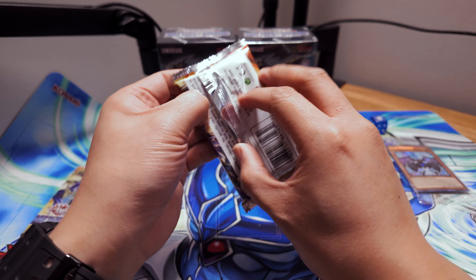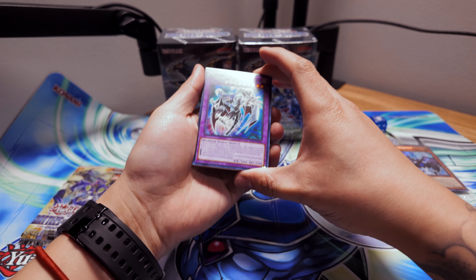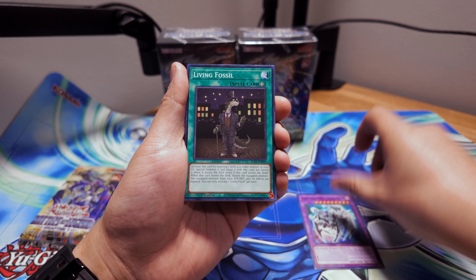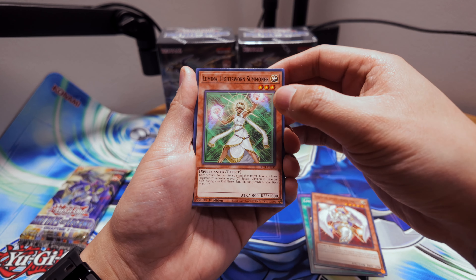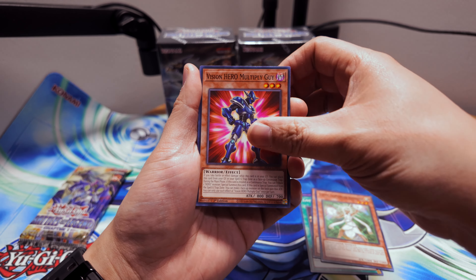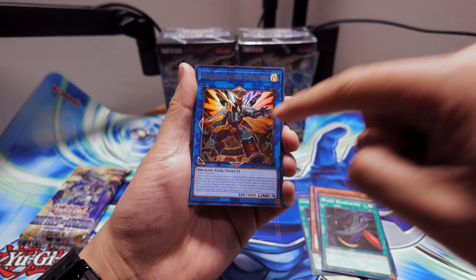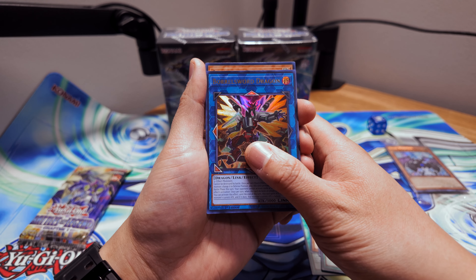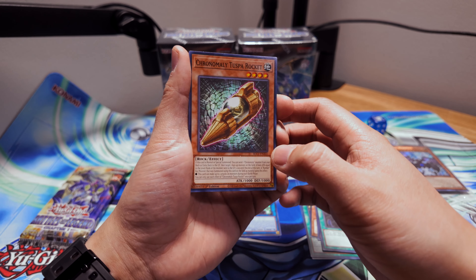Here we go with Battles of Legend Chapter One — let's crack these open. We got Elemental Hero Chaos Neos, pretty cool. Living Fossil, pretty cool reprint. We got Celestia, Lightsworn Angel, Lumina Lightsworn Summoner — we got the Lightsworns in here too. Vision Heroes, Black Whirlwind, and Borreload Sword Dragon — this is actually the alt art from Maximum Gold.